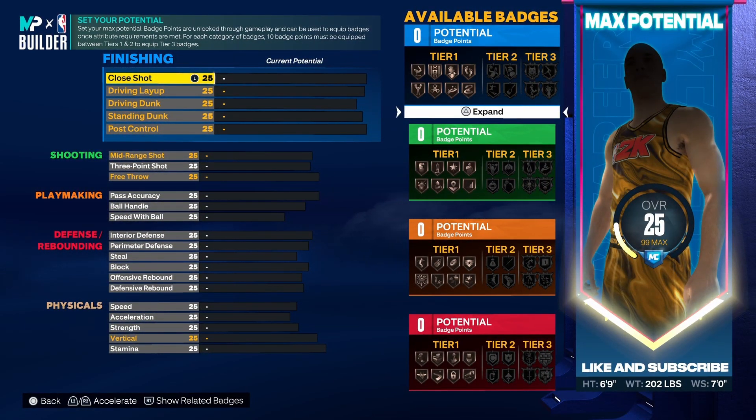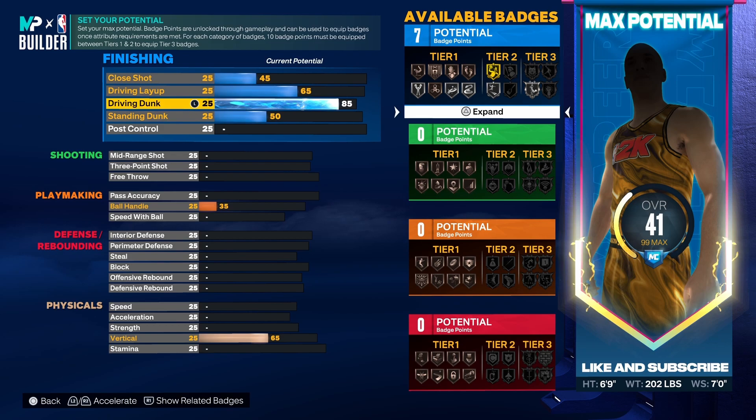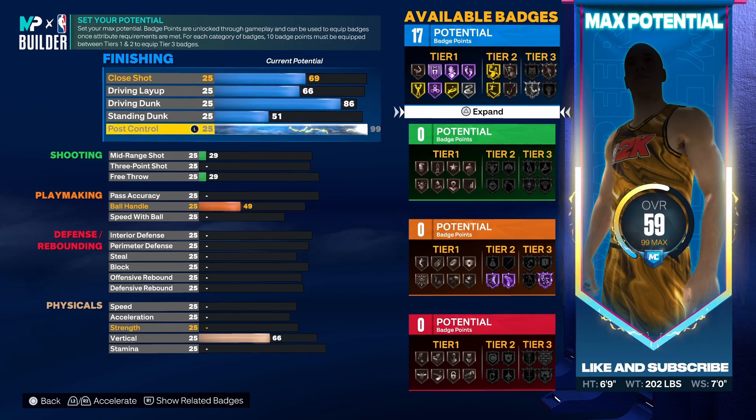Now into your stats. First things first, go to Driving Dunk and put it all the way up to an 86. At 86 you'll get Limitless Takeoff on Gold and Silver Post Riser. Now on to Post Control — this is the important part for getting your Quick First Step on Hall of Fame. Max it out at 99.